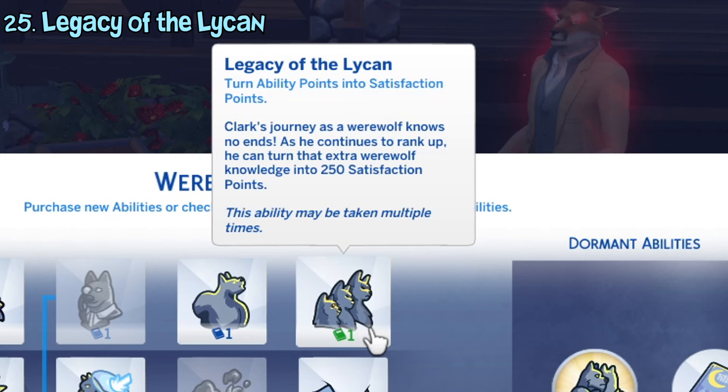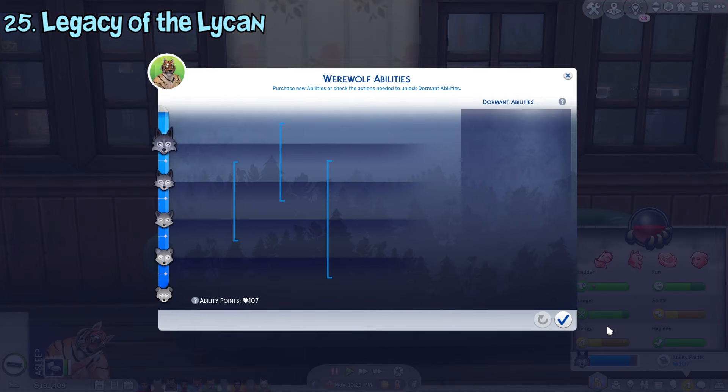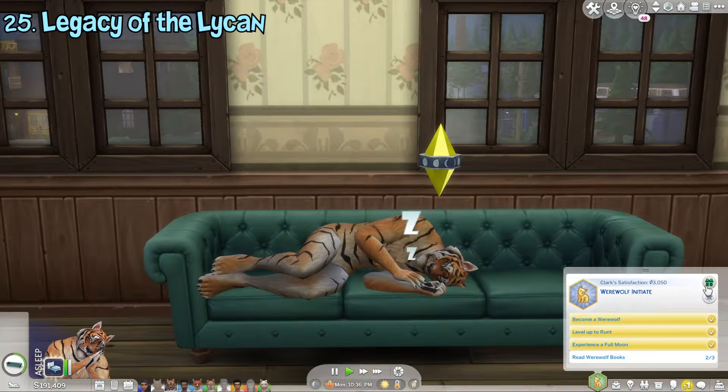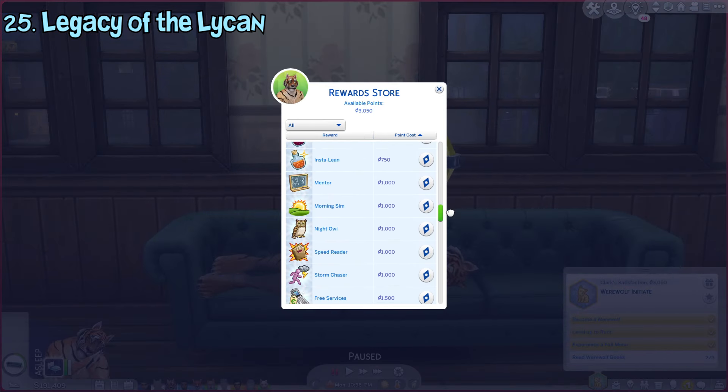The legacy of the lycan ability transforms one ability point into 250 satisfaction points, so instead of being a better werewolf, you can become a better person instead. You can then spend these points in the reward store to buy special potions or traits.